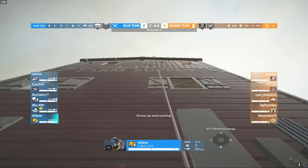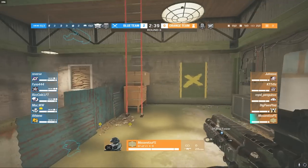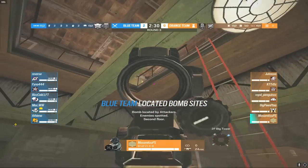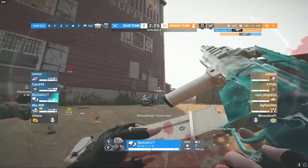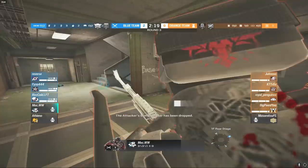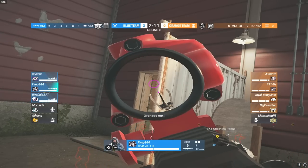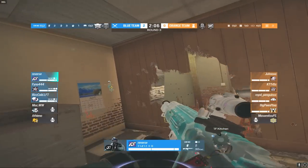Looks like a fairly similar strike from the PC champs as the controller champs lost last round on the downstairs bomb site. Atheno is on Lion instead of Amaro. Maz runs out and takes Atheno out, but Ice Cold is just underneath the window and instantly refrags. Mock gets taken out — KTT is inside big tower. The droning from Feno wasn't sufficient enough, and this is not a great start for the PC champs.